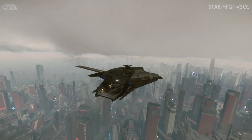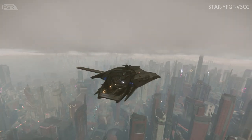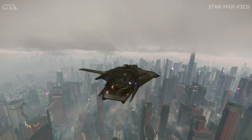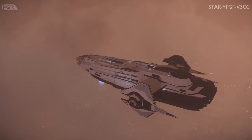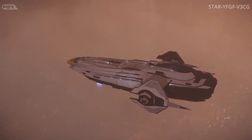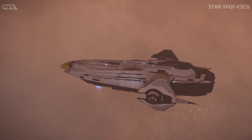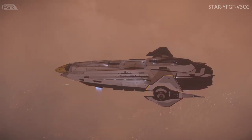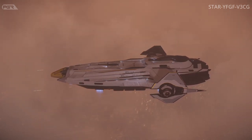Under bug fixes: the new claimer rare hatch that couldn't open from outside or inside has been fixed. After abandoning a mission, the player being unable to access the mobi glass tab has been fixed. The commission marker not updating when using an elevator other than the marked one has been fixed. The city map screen going blank at some distance — pertaining to Area 18 — has also been fixed.